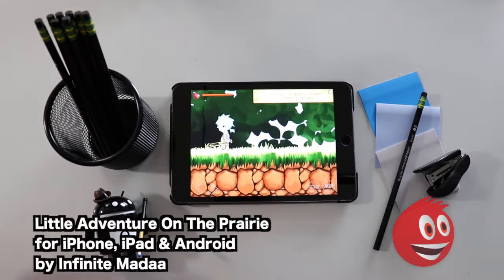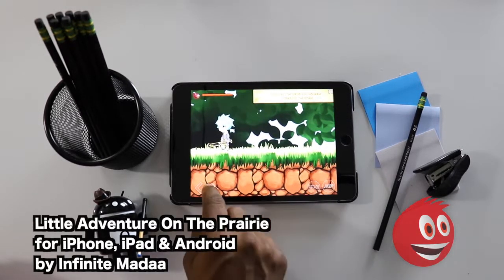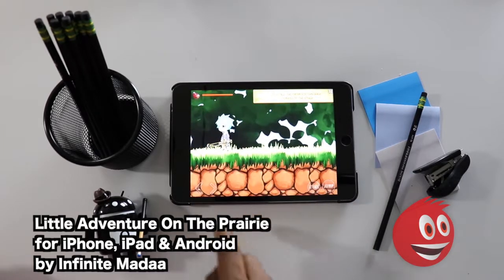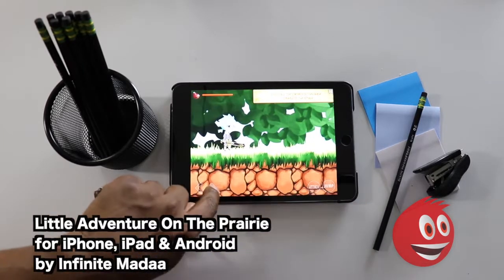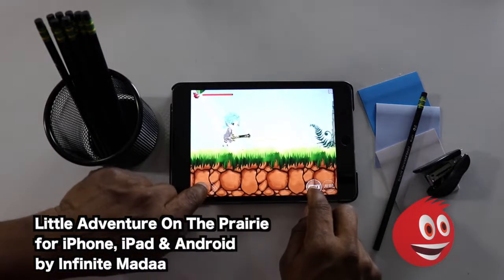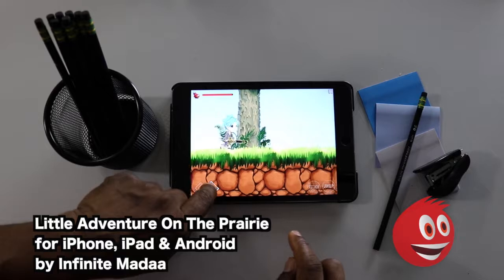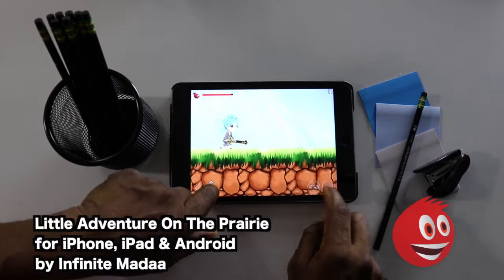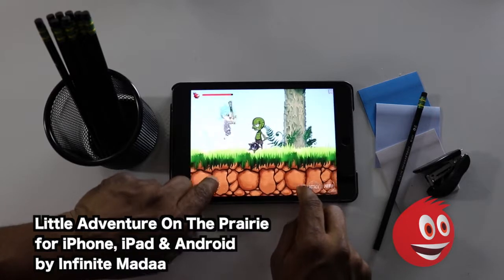Press any key to continue. There's your monster. Gameplay is straightforward — you can move right, you can move left, you can attack, you can jump. There's your life meter. You're going to pick up some potions along the way to increase your lives or to increase the amount in your life meter so you can stay in a little longer. Jump, attack. Straightforward.